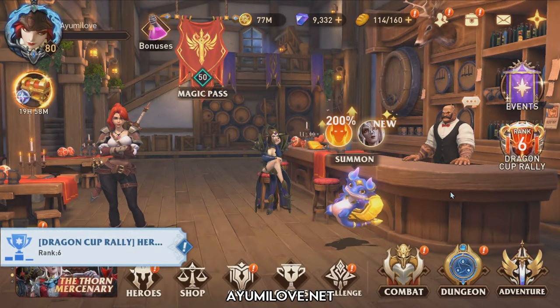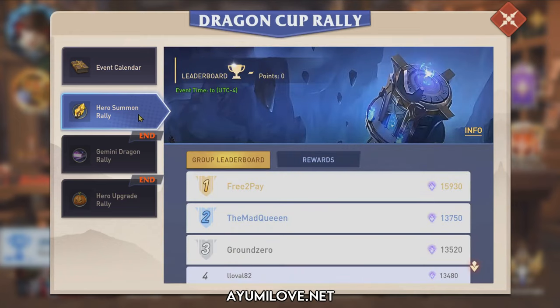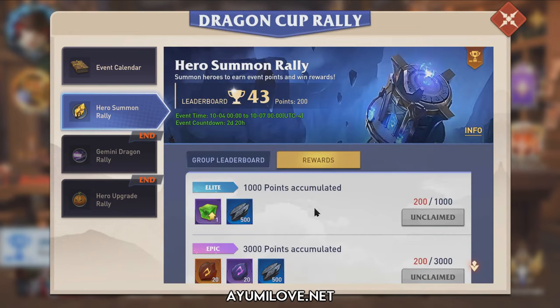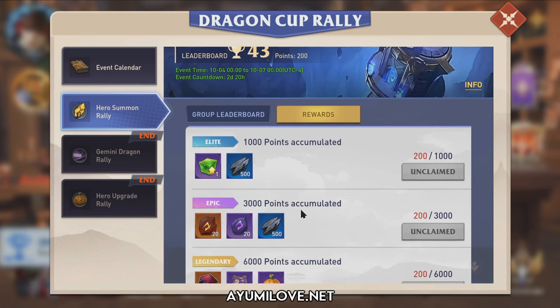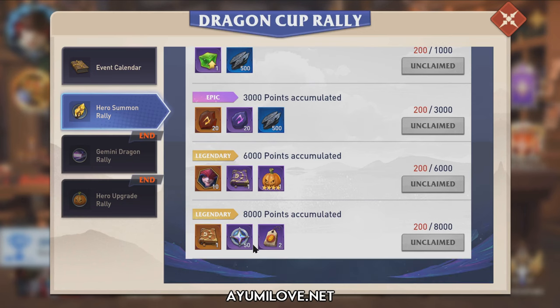Let's check out the Dragon Cup Rally because currently there is a Hero Summon Rally. This is my group, and these are the rewards that you will gain upon summoning heroes. In order to get the last reward — the Legendary Mastery Book as well as the Epic Mastery Book — you need to reach around about close to 8,000 points.